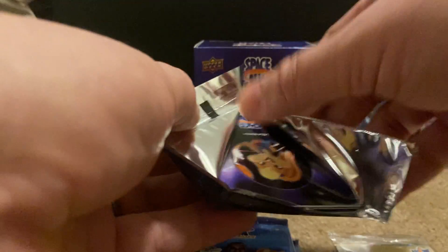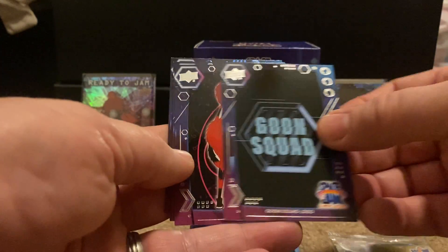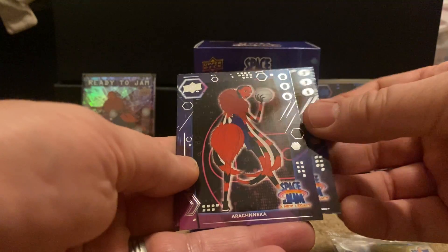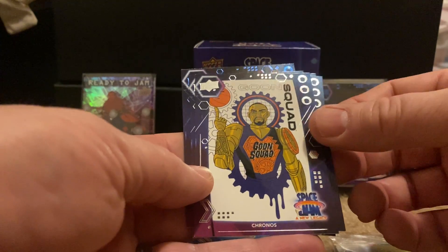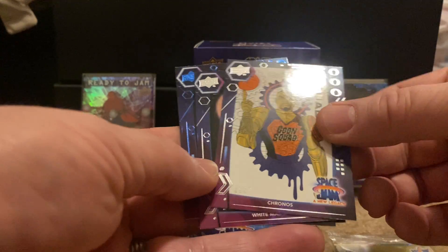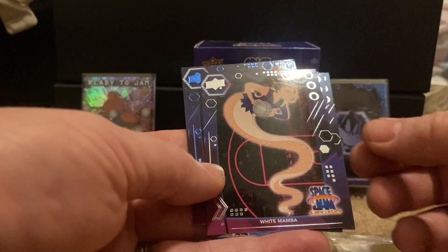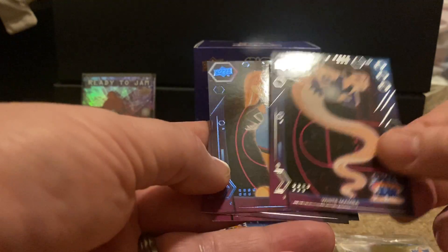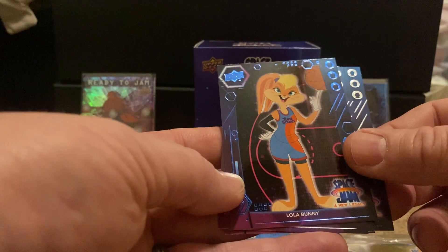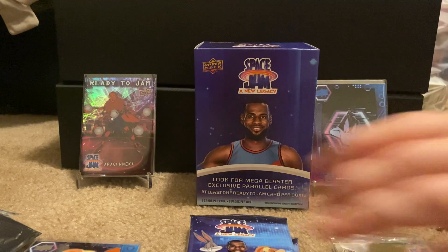Let's see what Dad gets in his pack here. We got Goon Squad logo, Arachnica, Kronos — I know how to pronounce all these names because I've seen the movie — White Mamba. This looks like a villains hot pack. And the blue foil parallel of Lola Bunny. I like that. Go ahead and open up the next one, Hockey Dog.